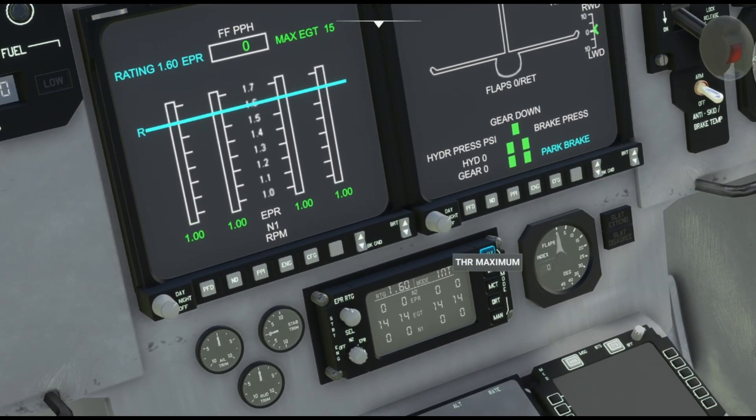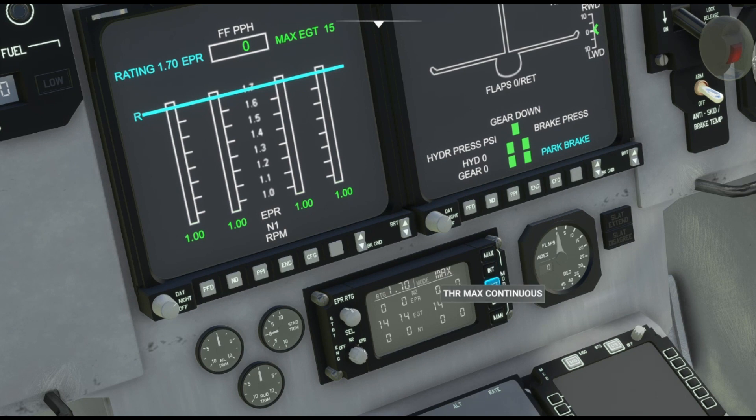I'm going to set this thrust load to max, which is what I use for takeoff and climb. When I reach cruise I'll switch it over to the IHR. Then for descent and landing I'll switch it back over to thrust max — that way we can actually slow the plane down when we need to.